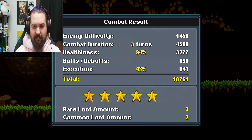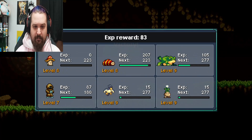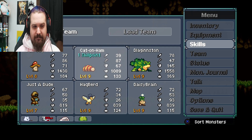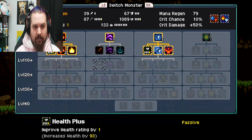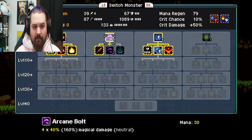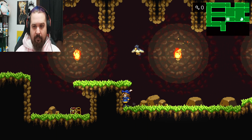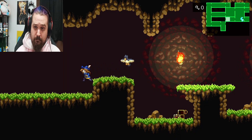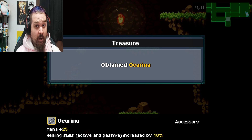Yeah, you better give me five stars — holy crap! Another monk egg, don't need it — a bunch of stuff I don't need honestly, but I'll take the experience. I got an achievement — it didn't pop up but I heard the sound. Kindle: 10% chance to apply burn across the board on every hit — that's always good by me. Sustain ring. Ocarina of Time? Healing skills active and passive are increased by 10%. Okay, I guess. How am I ever supposed to get to that?